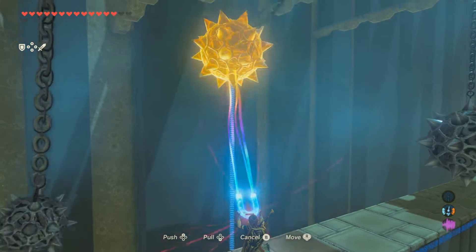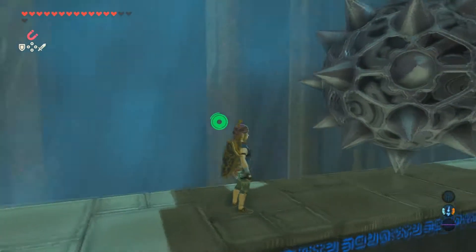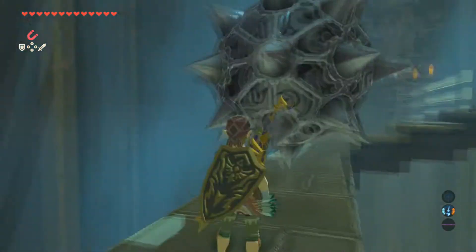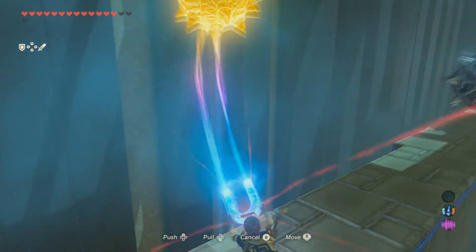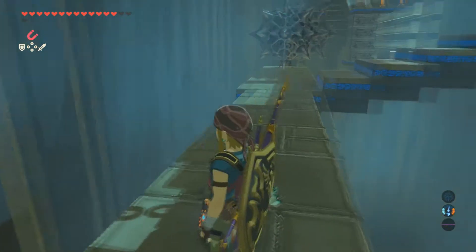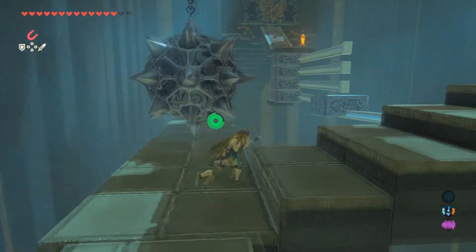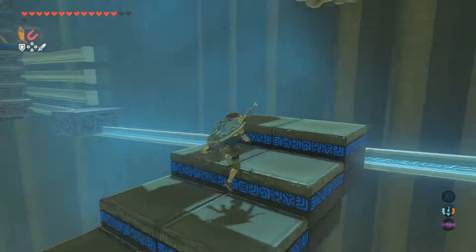Swing them out to the left here, let them fall, and time it so you don't get hit. There is enough room in between the two big ones — it looks kind of tight but there is plenty of room. Do the same thing over here, and then you don't have to go past the last one. There's a chest back there with another weapon; you can do it if you want. I've already got it so I'm going to skip it.